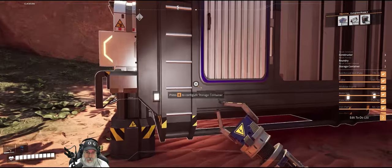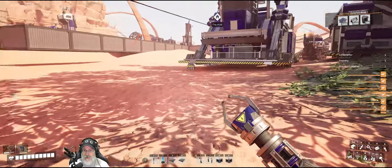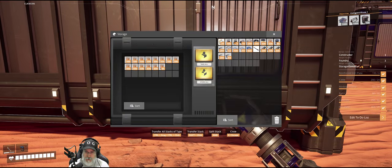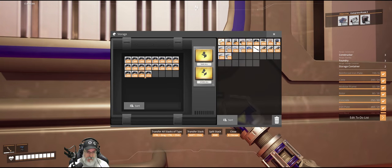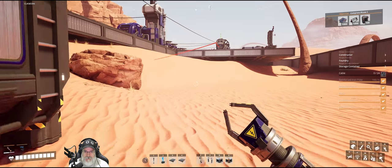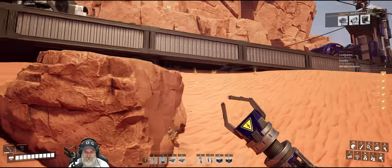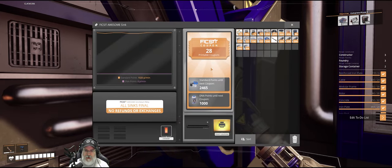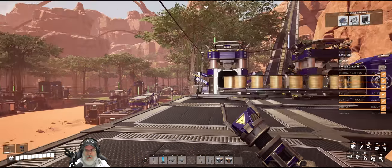Maybe grab a few stacks of those. Let's grab another couple stacks of plates. I don't think we need screws for anything we're going to do. Doing good on cables - we've got a full stack. Also just FYI, we have 28 coupons already. Very nice. We'll be getting some stuff off the store when we start building our main factory.